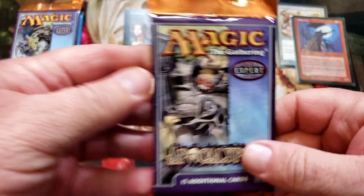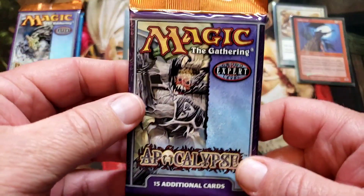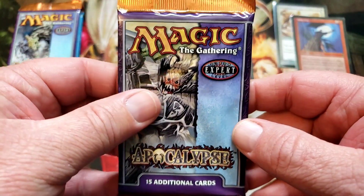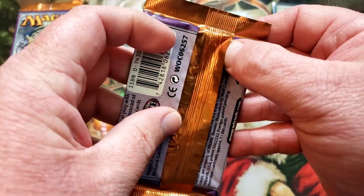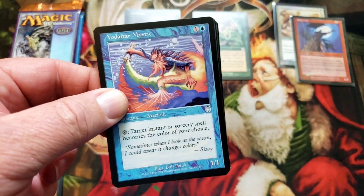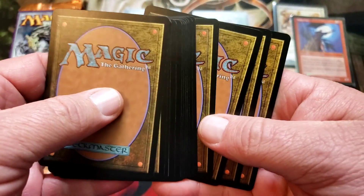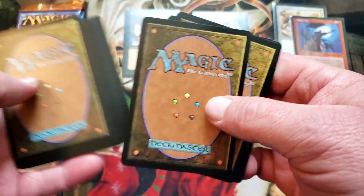Apocalypse! Are y'all having fun? Because I'm having fun. Phyrexian Arena is in here — I believe it was the first print. I would love to find a Pernicious Deed. Our uncommons and rares are right here.